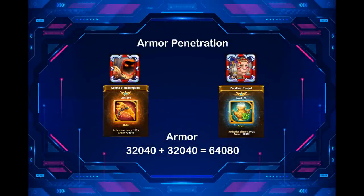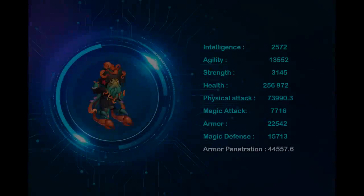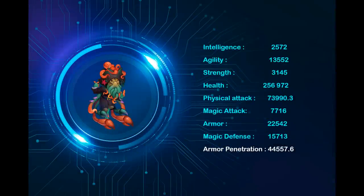Both heroes' first artifacts give 32k armor. If they are activated at the same time, that means 32k plus 32k which equals 64k armor. We will use Kark as our damage dealer to explain why you should use a first support with armor penetration or magic penetration. A fully developed Kark has 34,600 armor penetration on his own, and when you add Fenris's pet patronage armor penetration, it goes to 44,557.